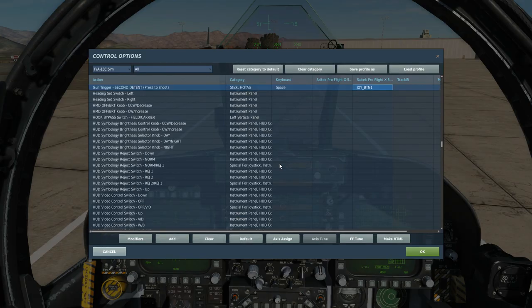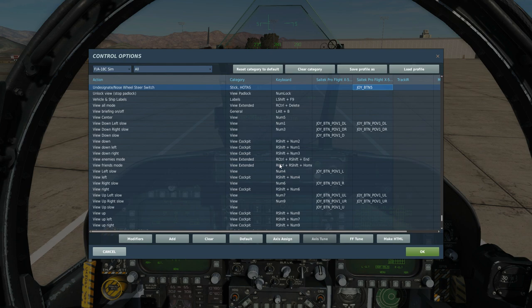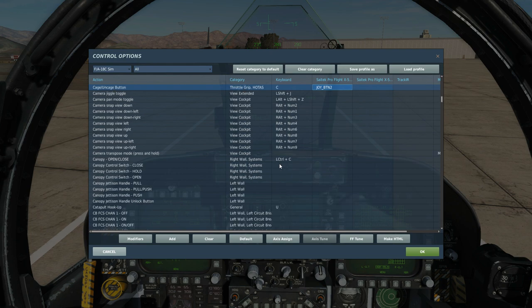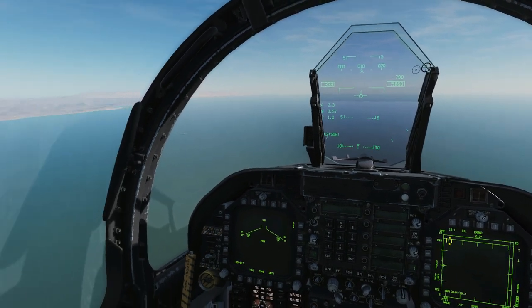To fire the missile, push and hold the gun trigger to second detent to select the missile — it's just 'select Sidewinder.' We will be using radar tracks here, so to initiate an ACM boresight track, use sensor control switch forward. If we want to reject a radar track we can undesignate. If you want to cage or uncage the seeker head on the missile, use cage/uncage.